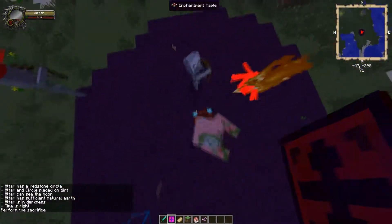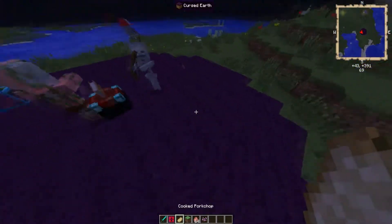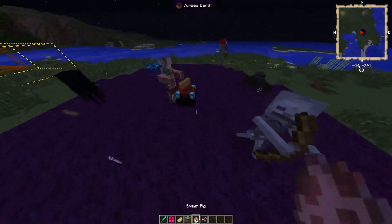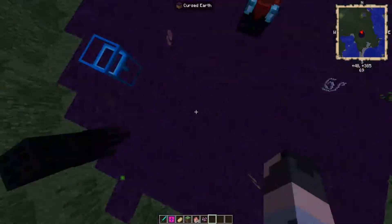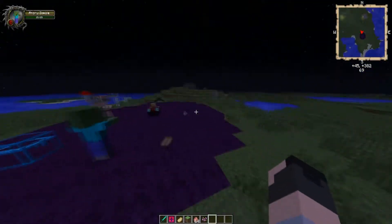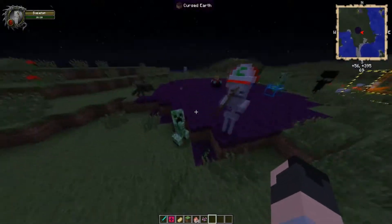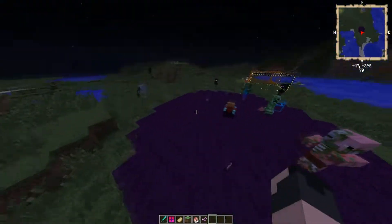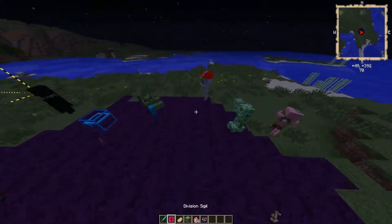The area around the enchantment table becomes cursed arc. Cursed arc will spawn all kinds of mobs — like a crazy amount, really fast. As you can see, they're spawning like crazy. You can recover it with a silk touch pick, and you can use that as a mob farm.